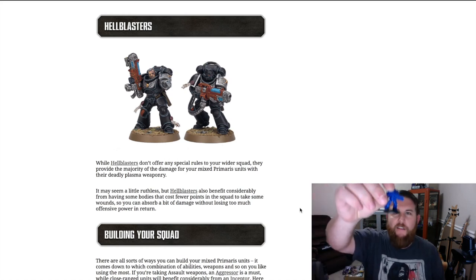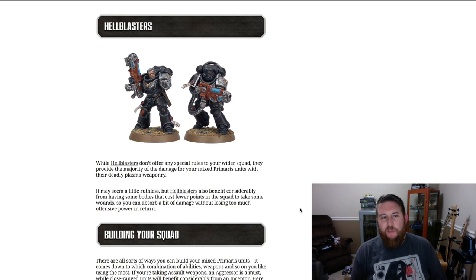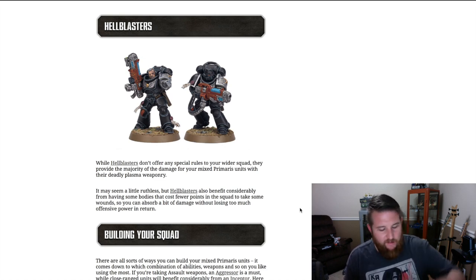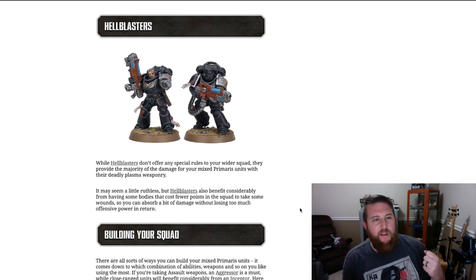Here's where the intercessors get really interesting: the hellblasters are essentially a squad of all plasma rifles, and normally taking a casualty on that squad is a big loss because there are a lot of points tied up in each individual hellblaster. Every single lost model loses a special weapon, unlike a devastator squad. This gives you the ability to stick some hellblasters into your intercessor squads when making a kill team in order to beef up firepower — one of the things intercessor squads lack in other chapters. Your regular intercessor marines take the wounds on behalf of the hellblasters, keeping those plasma rifles alive for quite a bit of time.